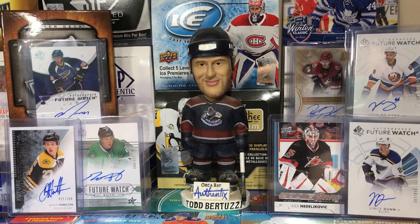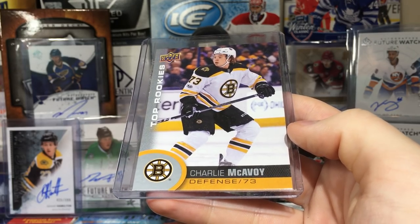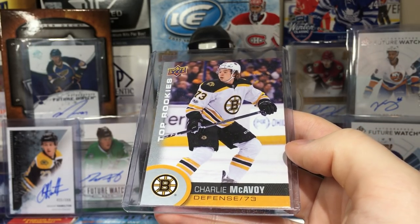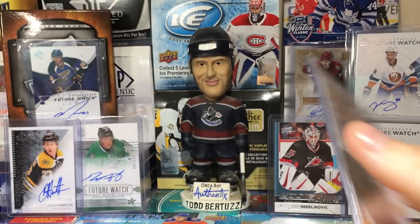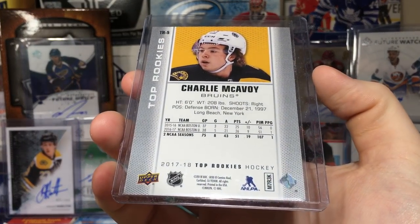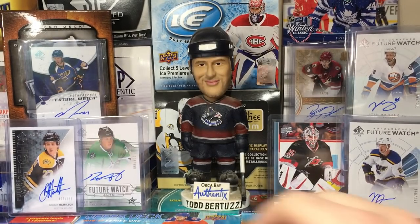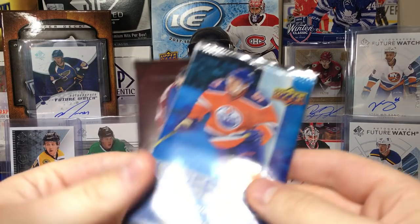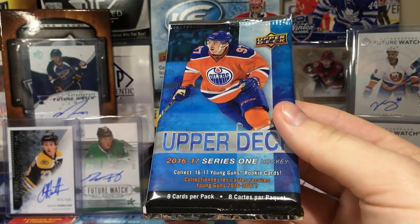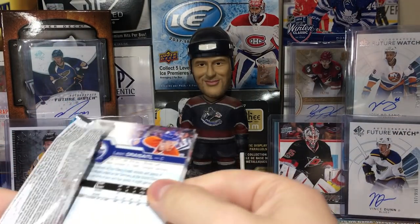Only got two for today at nine bucks each. I went in there planning to get three but was like, holy crap, nine bucks. Next top rookie is a good one — Charlie McAvoy. Pretty nice. They consider him one of the best rookies this year and I'm not denying that. Let's hope for better pack luck this time — same two packs, eight cards a pack.